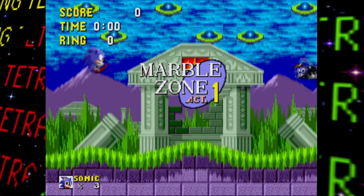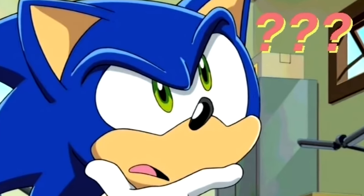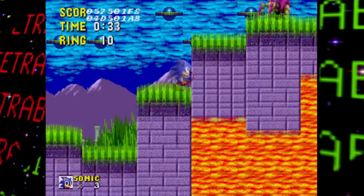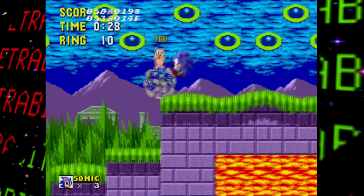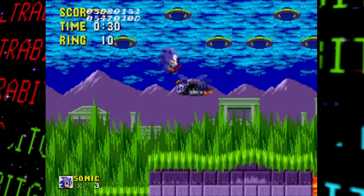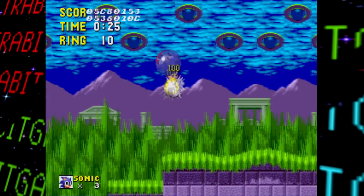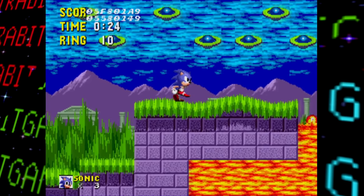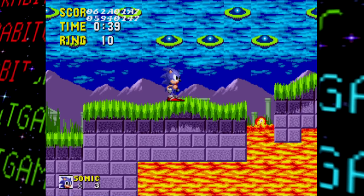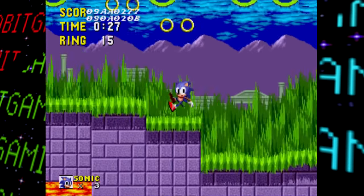Now on to Marble Zone — and oh my god, it's the UFOs. No one knows for sure what they are, hence the 'unidentified' part of the acronym. Up until this prototype dropped, these were only seen in early screenshots, making their removal quite obvious and well-known among fans. Many were really happy to see them in a working build — they don't do anything besides look cool in the background, but the truth was finally out there.